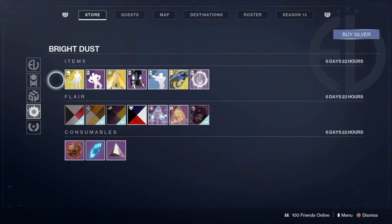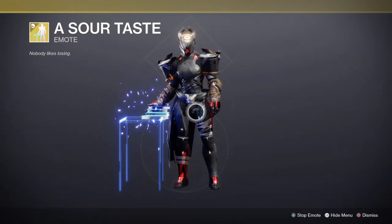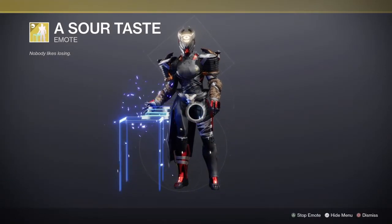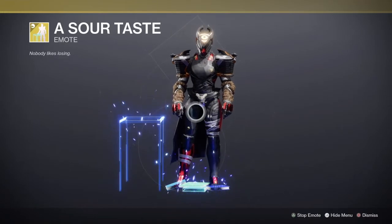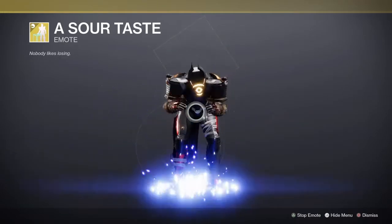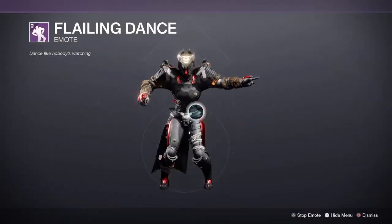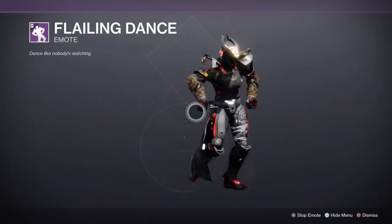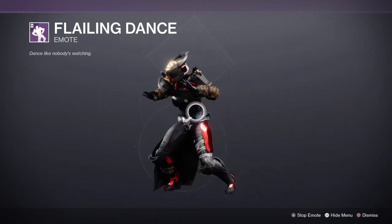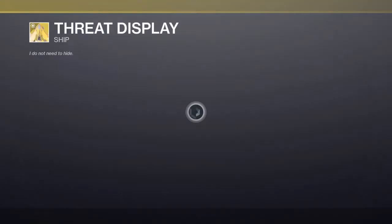Now let's look at the bright dust area. First we got Sour Taste — this is one of the ones where if you click it... yeah there we go. It's funny. Let's look at the Flailing dance — funny looking dance.